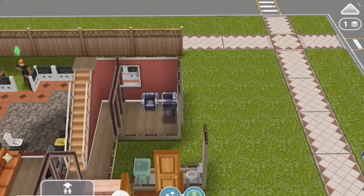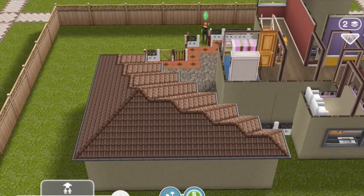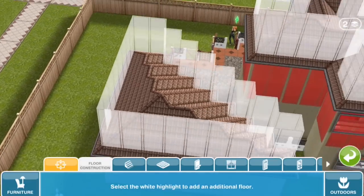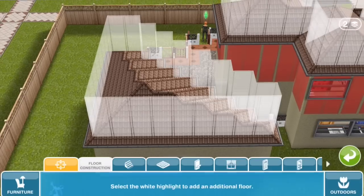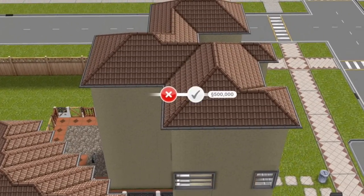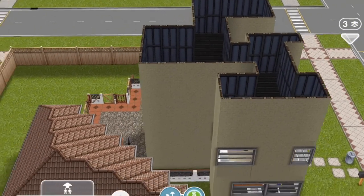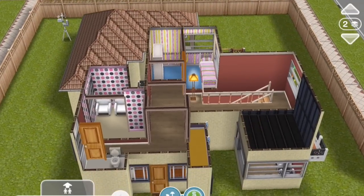You can also have a second story, but over here there's only one story. Now individually, if you have more than one building on a property, you can change the story level of each building independently. So if I wanted to add a second story to this, it would be free because I've already paid for the second story on the entire lot. I can even add a third story — that's 500,000 now. So now you can have a three story house and a one story house on the same property.